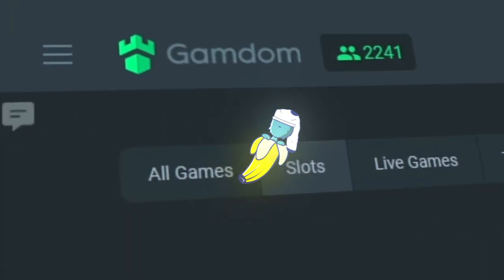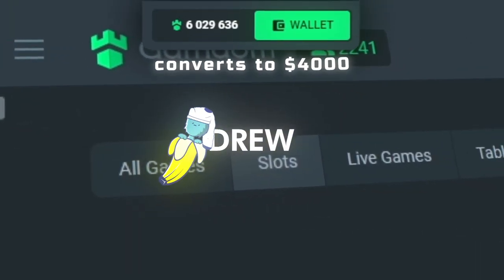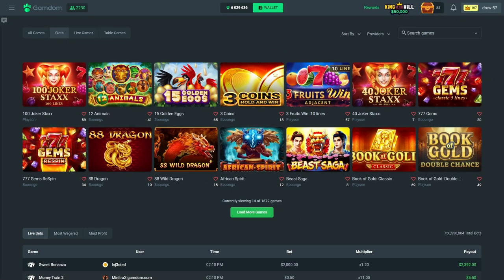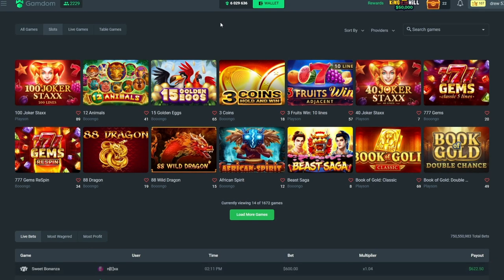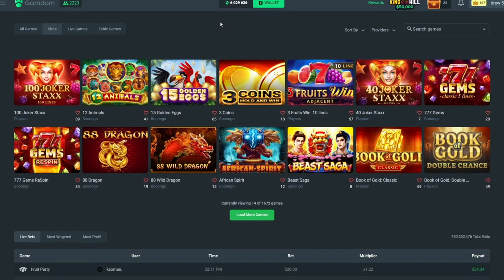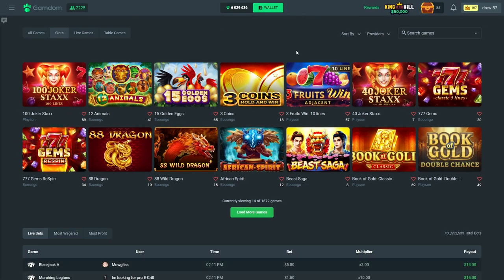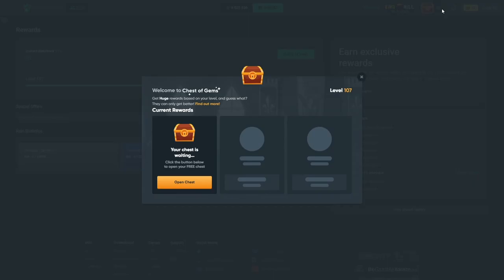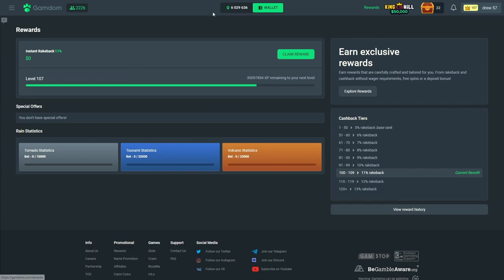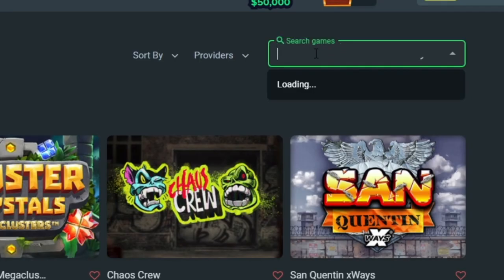What's up guys, today we are on Gamdom, we got $4,000 in the balance, all sponsored. Thank you for the fill. We're gonna be doing some bonus buys on Cubes 2. I like this slot a lot. We're gonna do the mini and the normal bonus, see which one's better, maybe rock some big buys. You can click on the chest and type in code 'Drew' to get your monies going — chance to win up to $50 for free.